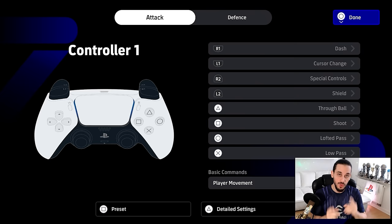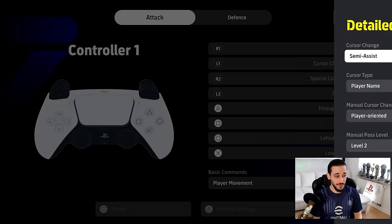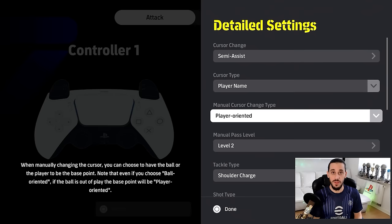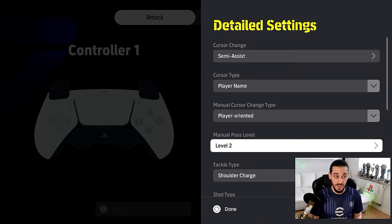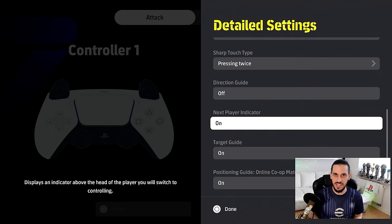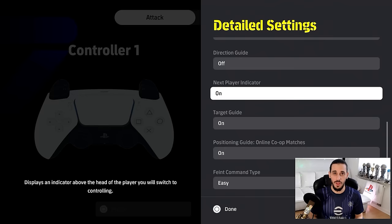The next point is controller settings. I've already made a meta video covering every setting — camera, controller, and information. The cursor change should always be on semi-assisted, as it's the most effective and precise option. The manual cursor change I prefer on player-oriented, and path assist on level 2. Cycle type should always be on shoulder. Charge sharp touch is pressing twice — the best option. I also prefer to activate the next player indicator so you can see who will attack next and which player you'd get with L1 to switch.